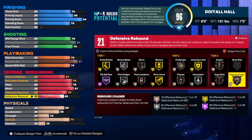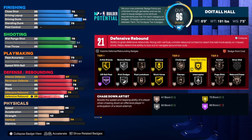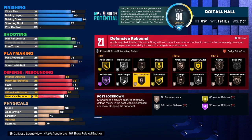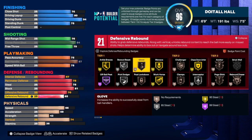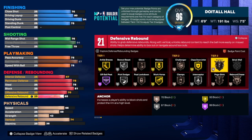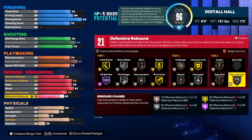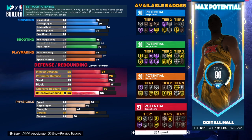We get 21 total defensive badges. I would use Rebound Chaser, Pogo Stick, Anchor — that's 15, Takedown Artist on Gold — that's 20, Interceptor on Silver — that's 24, Clamps on Bronze — that's 27, Box Out on Bronze to Silver — that's 29, and Gloves if you want — that's 30. You've got 21 badges, plus a five bonus brings you to 26. Look at the combination: 20, 20, 20, and 21 badges — not bad. I did try to get 20 badges per category on purpose.